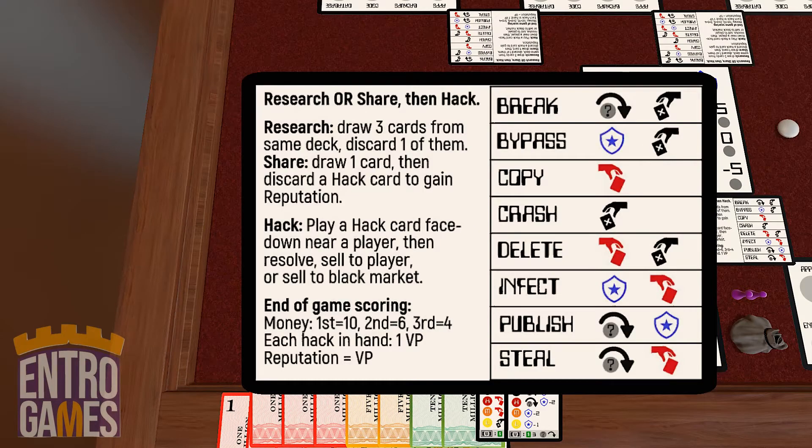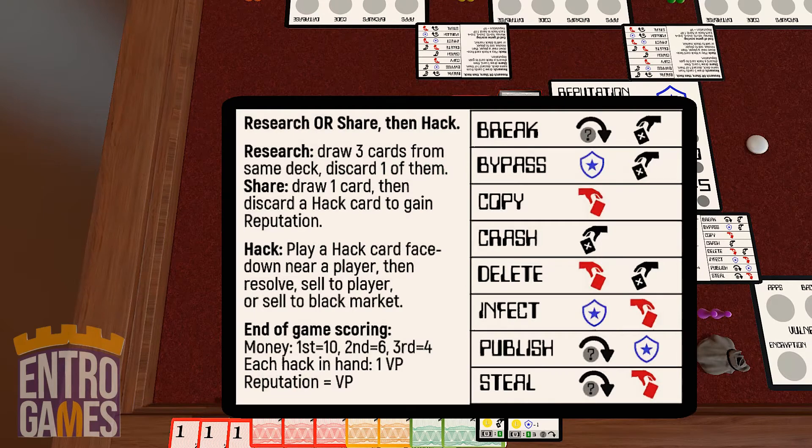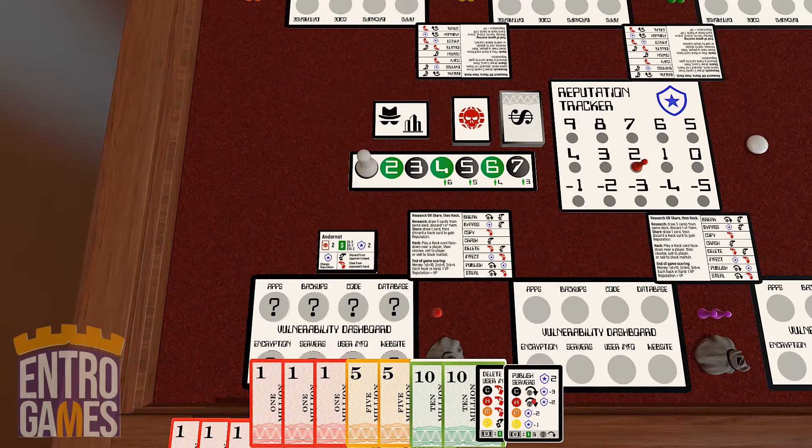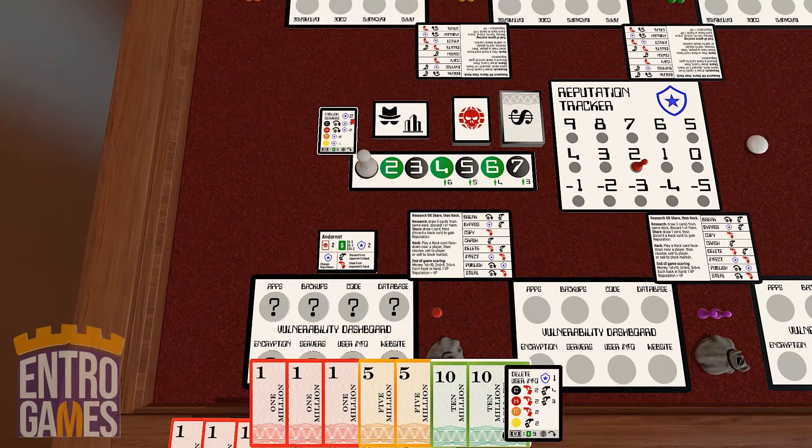On my turn, I can research or share, and then I'm going to hack another player. If I research, I'm going to draw three cards from the same deck, either the money deck or the hack deck, and then I'll discard one of them face up. If I share, I'll draw a card, and then I'll discard a hack card to gain the reputation on the upper right corner. Thematically, when you're discarding a hack card to gain reputation, you are responsibly disclosing it to the general computer population so that they can fix the problem, and that gives you reputation.